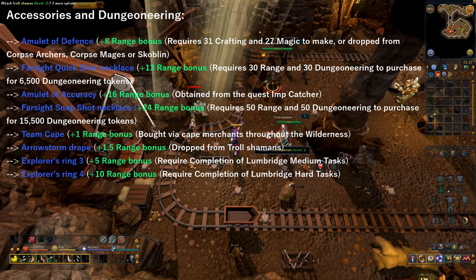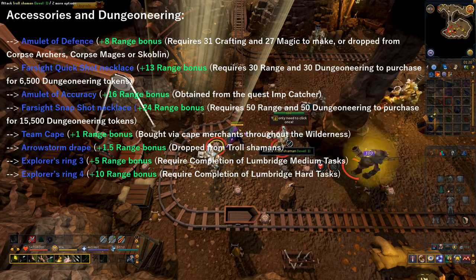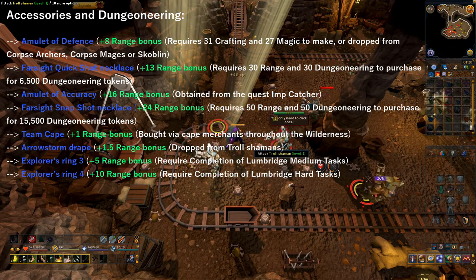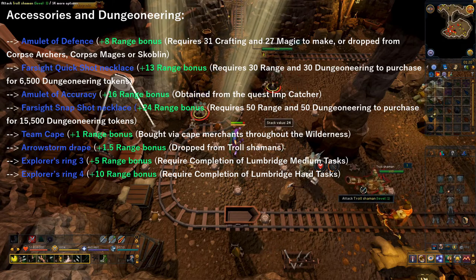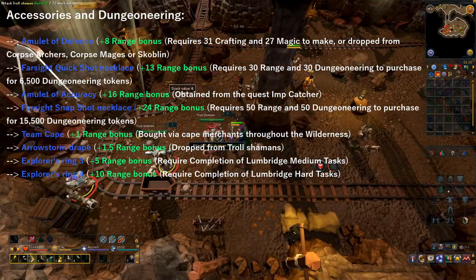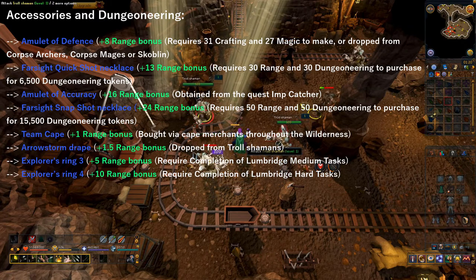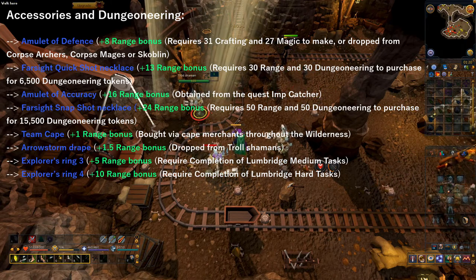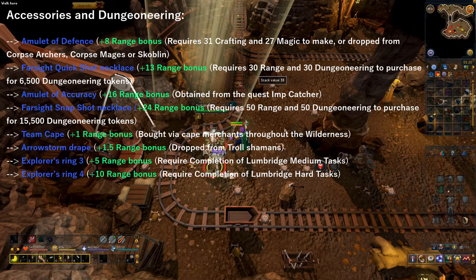If you have done some Dungeoneering, you can pick up either the Farsight Quickshot Necklace or the Farsight Snapshot Necklace, for respective range bonuses of 13 and 24. Or if you prefer not to do Dungeoneering, you can do the quest Imp Catcher, which gives you an Amulet of Accuracy as a quest reward, providing a range bonus of 16. There are two capes you can obtain in free-to-play: the Team Cape, which provides a range bonus of 1 and can be bought from any Wilderness Cape Merchant; or the Arrow Storm Drape from killing Troll Shamans at the Abandoned Burthorpe Mine, which gives a slightly larger range bonus. If you complete the Medium or Hard Lumbridge tasks, you can pick up the Explorer's Ring 3 or 4, providing a range bonus of 5 or 10. The Medium tasks are quite easy, so I suggest at least picking up the Medium Ring.